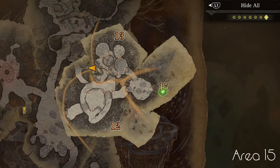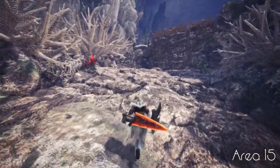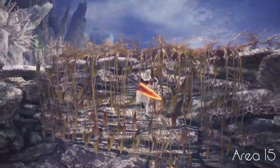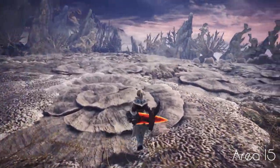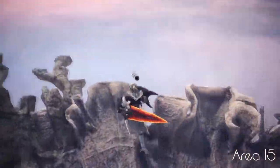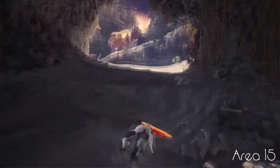As we keep going up, we finally reach the top of the mountain in area 15. This is the third major area where you fight Kiran — it's a flat open space, but not much else. There is a contextual jump spot where you can press circle and jump down to area 12 relatively quickly, which you can use to chase down Kiran if it runs from you.